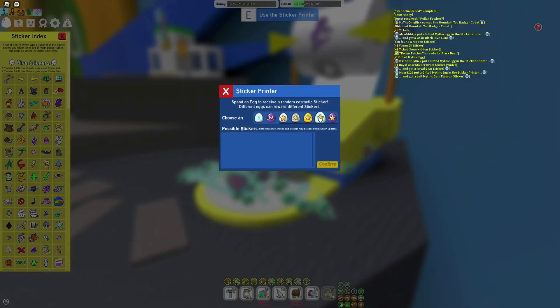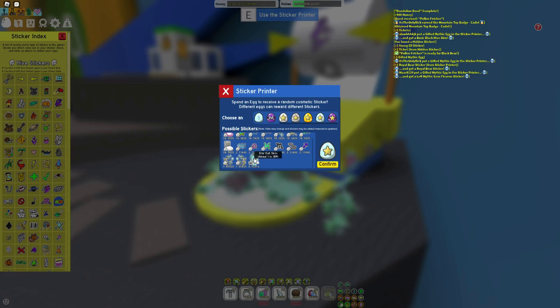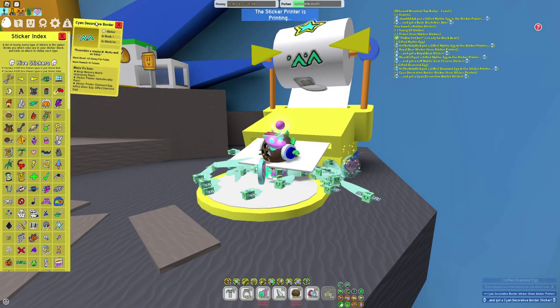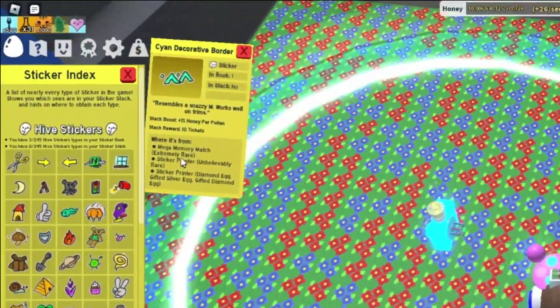I'm going to donate a gifted diamond egg now and see what I get — either a star cup or the one at 189. Maybe I can get it. I did not get that, but I did get the cyan decorative border. Oh, you can get this from the mega memory match as well.